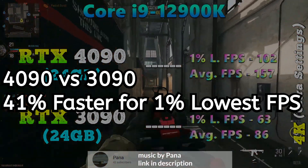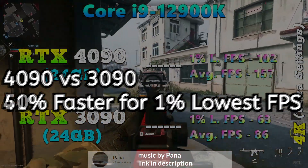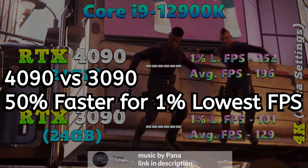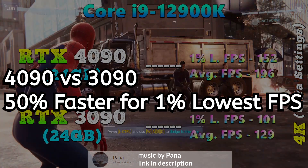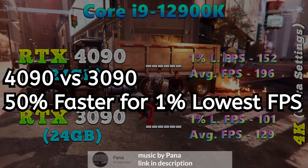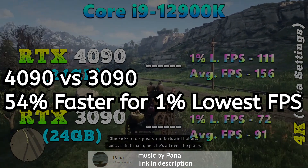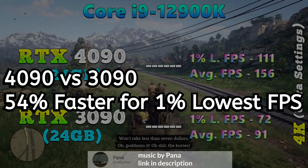Looking here: Call of Duty is 41% faster on the 4090 — this is raw performance without DLSS. Spider-Man is 50% faster; even though the average FPS is 196 versus 129, that's because Spider-Man was originally designed for Sony PlayStation 5 and is super optimized — all the console games are going to have crazy high FPS. Red Dead Redemption 2: again, back to that 54% faster.